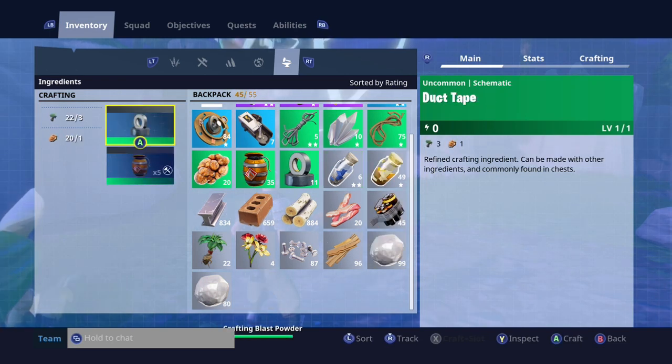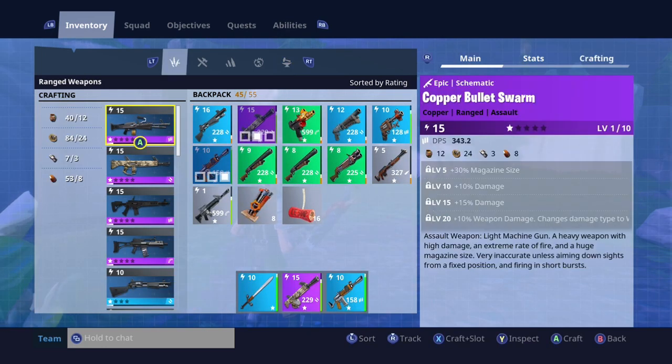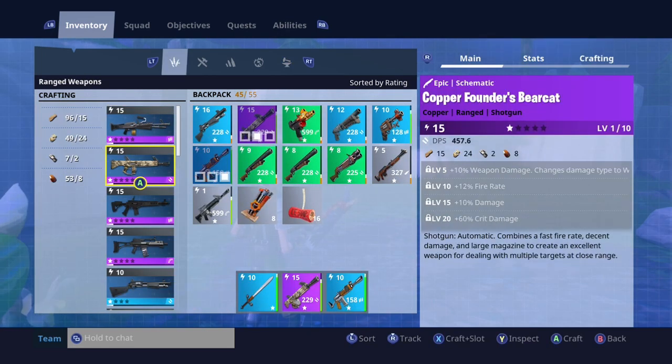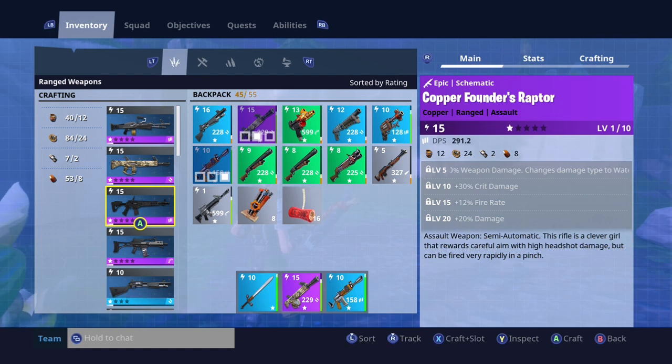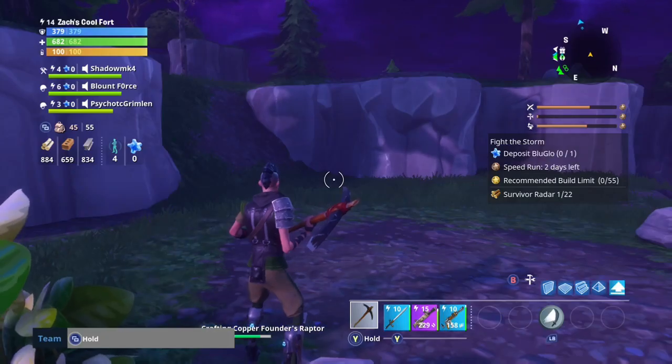You'll have a better chance of making sure you can get that blast powder. Craft it and you'll get five of each, so you can make the guns you want. I'll go into another video about crafting guns, but not today — that'll be another time. Craft your gun or weapon and you're good to go.